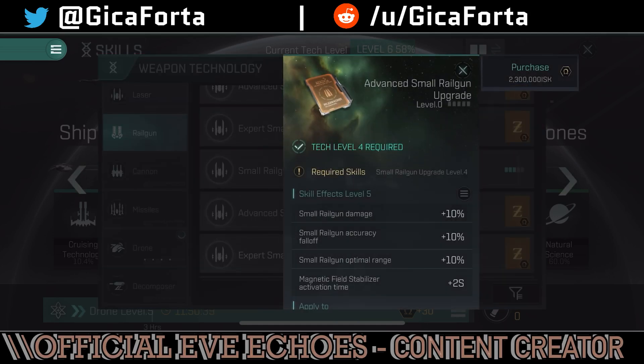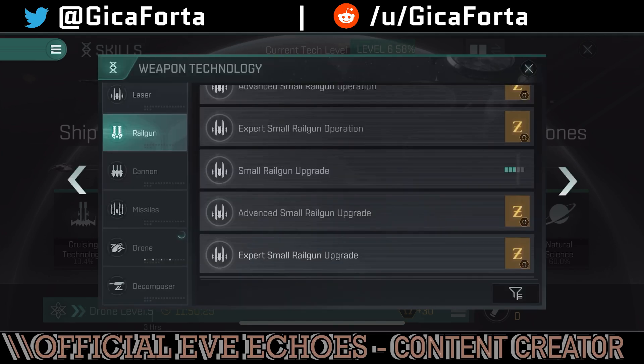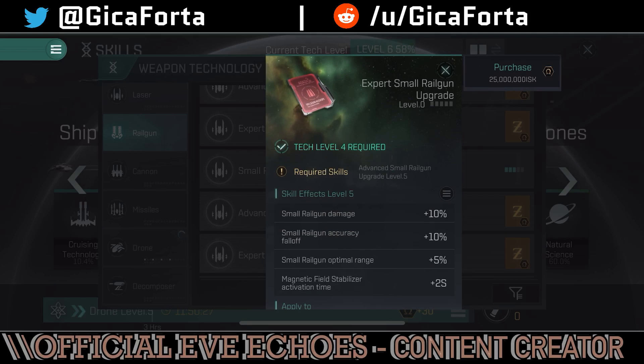You also need the small railgun upgrade skill, which gives you an additional damage bonus and accuracy falloff improvement — so you can increase the crappy accuracy falloff on the Gallente weapons. The advanced small railgun upgrade gives you, alongside damage and accuracy falloff, some optimal range and also magnetic field stabilizer activation time. The expert tier is pretty much the same bonuses as advanced — it's expensive and will take a long time to reach, though some miners and industry players may have already gone into expert on some skills to keep their business running.